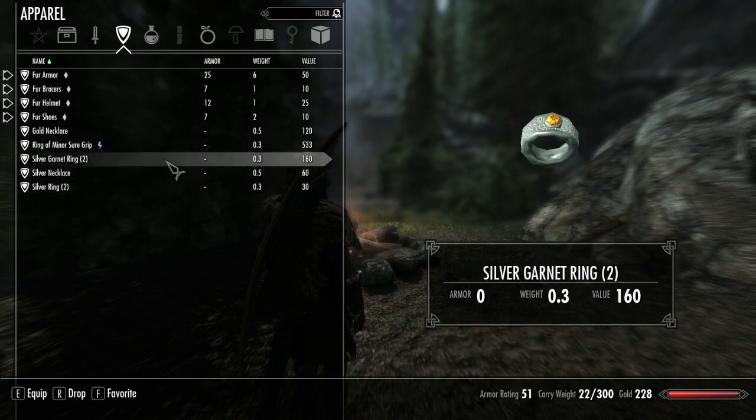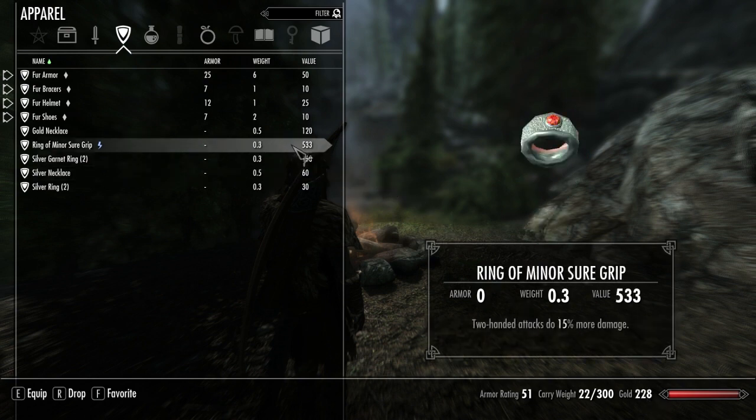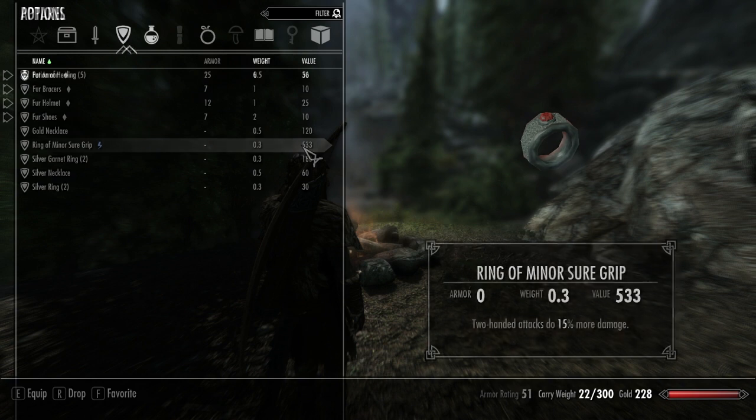Horses cost about a thousand gold, and I only have 230, so I'm going to have to get some loot. Looking at this item here — it has a value of 533, which is kind of weird. You shouldn't really start with that much, but that's the alternative start mod for you.